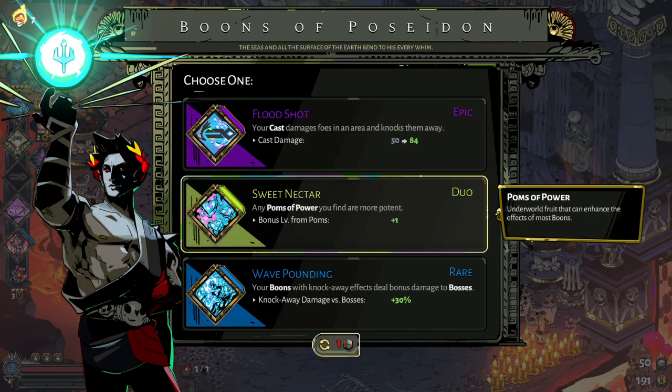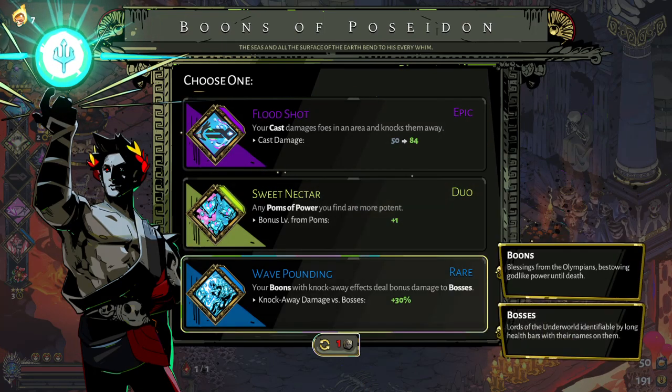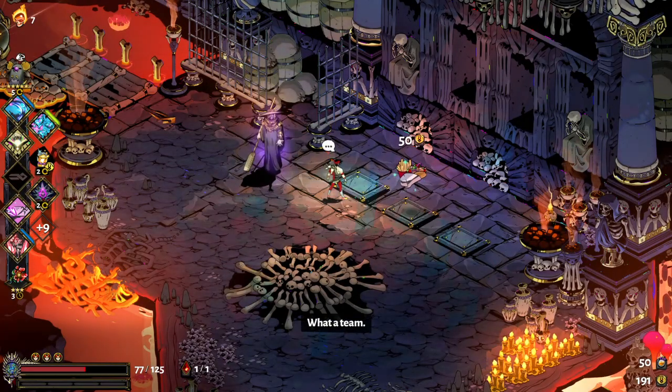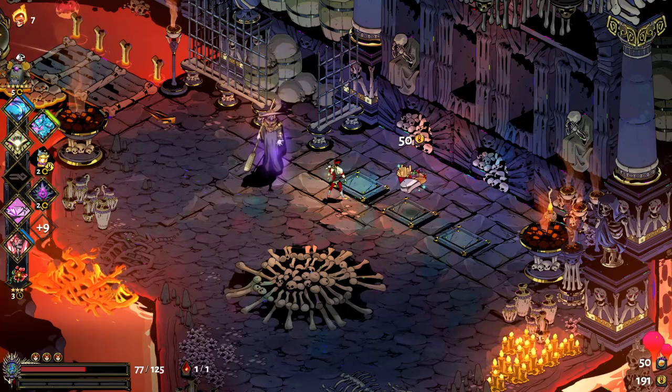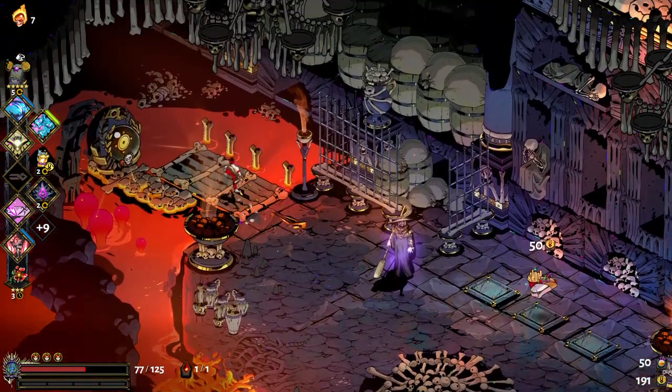There's another Duo boon with Poseidon and Aphrodite. I could get a new cast, or I could do this to deal extra damage to bosses - since your knockaway effects don't really knock bosses away, they kind of give you this as a workaround. I'll go for that. What a team. Might as well grab it anyway so it doesn't show up again later.